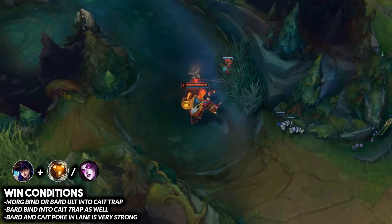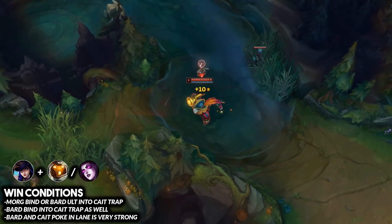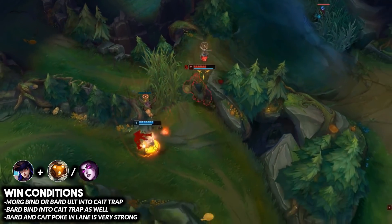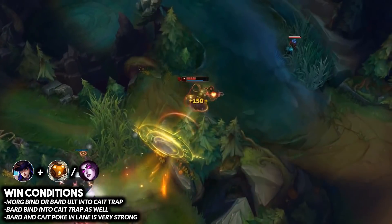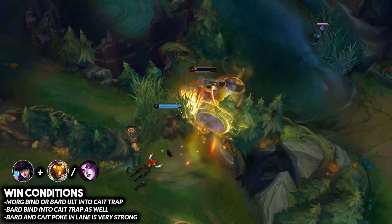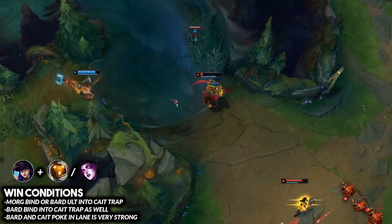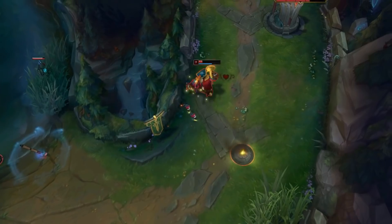If you prefer the easier version, play Morgana — one Morgana bind is pretty much a guaranteed kill or Flash throughout the laning phase. What's great about both combos for solo queue is that even if you fall behind, all it takes is one Bard ultimate or one Morgana bind into a Cait trap and you're right back in the game. Just one successful combo can turn things around.